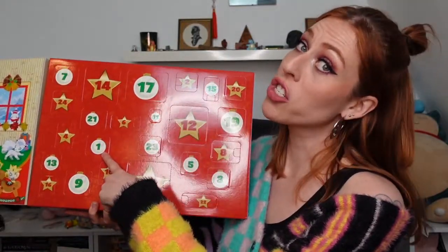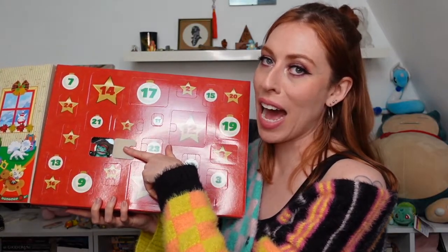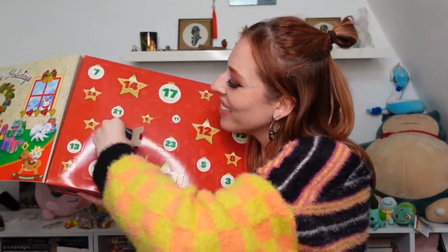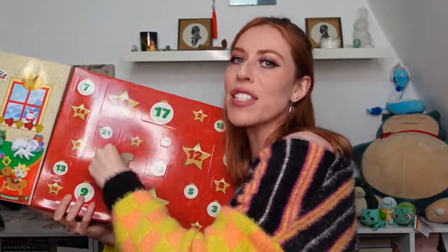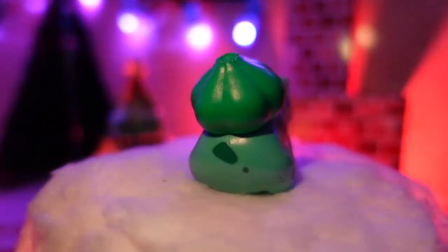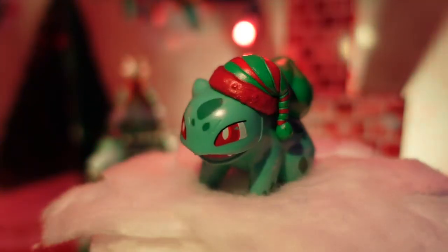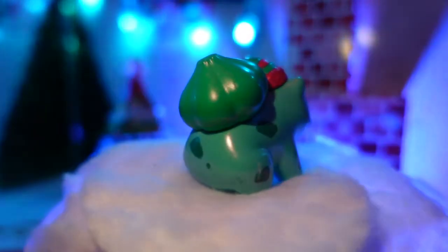Let's start with the obvious — door number one. It's Bulbasaur! He's wearing a really cute hat. Bulbasaur is actually the third most commonly appearing Pokemon in the cartoon series. Between Ash's Bulbasaur, which featured heavily throughout the first few seasons, and May's Bulbasaur, which was a common sight for an extended period, Bulbasaur is actually only beaten by Meowth and Pikachu.